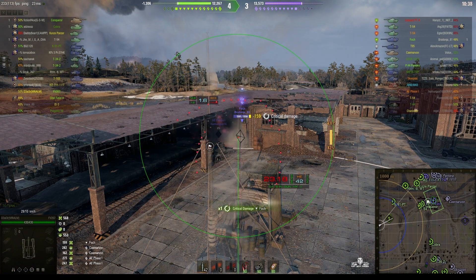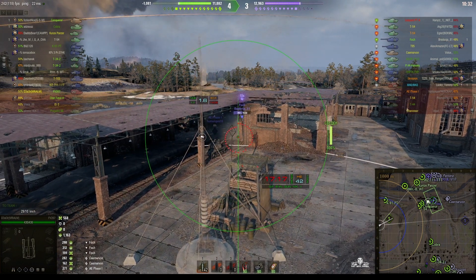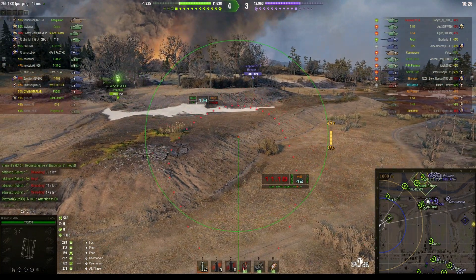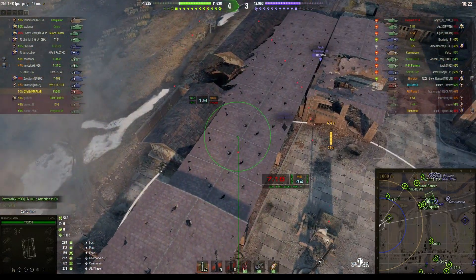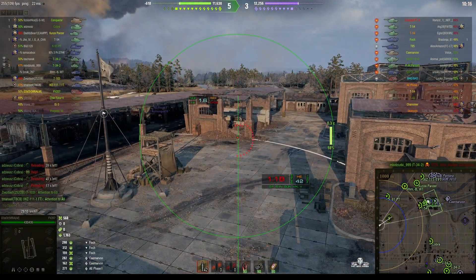Rounds out, direct hit right in the front quarter — 159 damage, loads of stun assist off that one. Of course, stun assist actually does help you get an ace tanker. The enemy's still trying to seize the copse area in the north — there are some of our tanks up there, even though we're two tanks up on the enemy and they are losing.